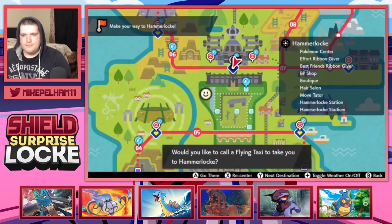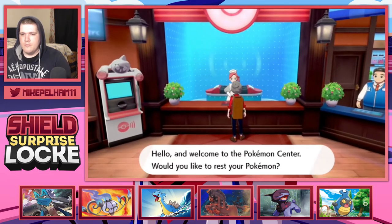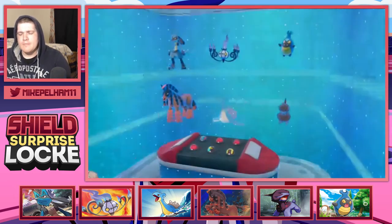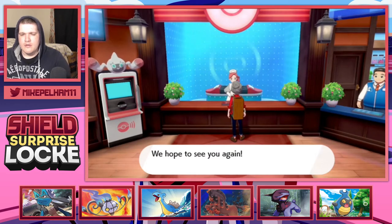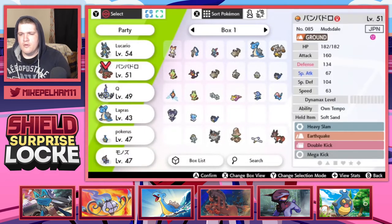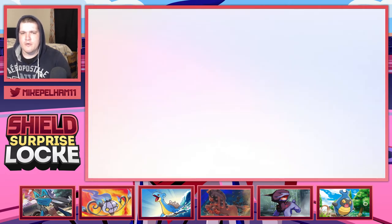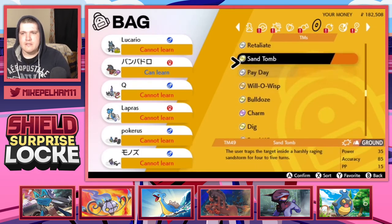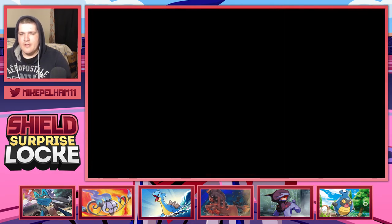Town map - we'll go right here. Let me heal. Who is going to be my Eternatus switch-up? Probably Mudsdale, because Mudsdale has High Horsepower, I'm pretty sure. And not Earthquake. I hope he has High Horsepower, not Earthquake. Because if he has Earthquake, we're going to be in some trouble. It's EQ - you got EQ. Rip. Do I have the High Horsepower TR? Probably zero, because I haven't done a single raid.